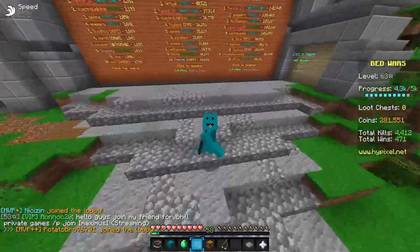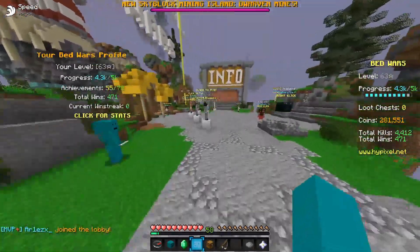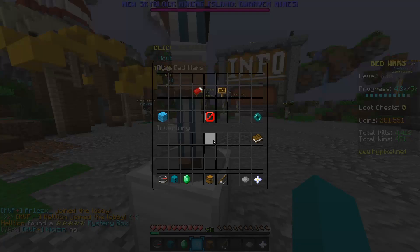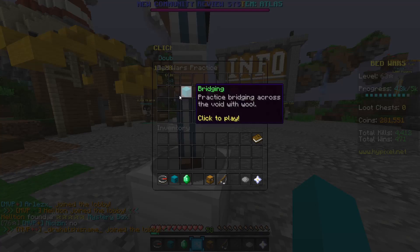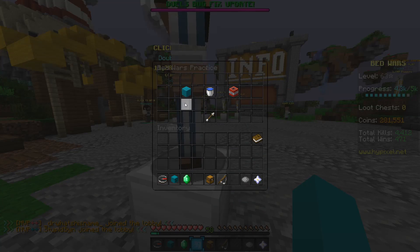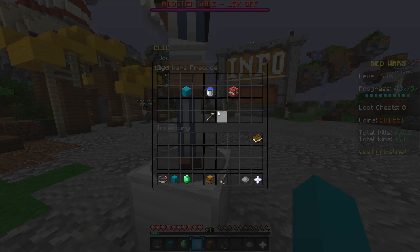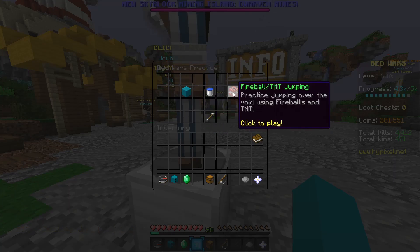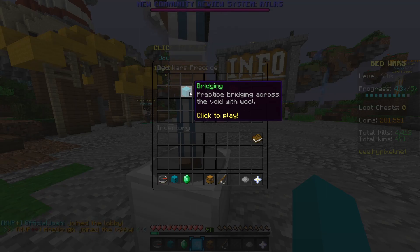Hi guys, it's Bog27 here, playing some more Minecraft. So yesterday I was just playing some solo, by myself, and I saw there's a new practice section. I thought I'd, for this video today, just kind of show you guys what they've added. And now that I'm looking at it, there's a new section - when I looked at it yesterday, they were just bridging and MLG. And now there's fireball/TNT jumping, which sounds pretty cool. So I'm just going to go through it, show it real quick, and then we could probably play a game. And yeah, that'll be today's video.